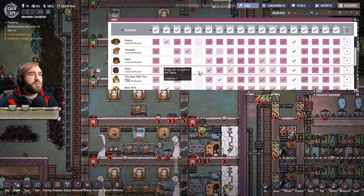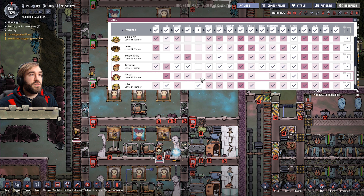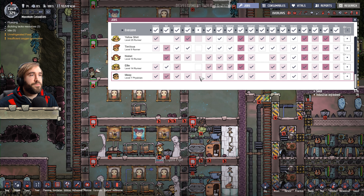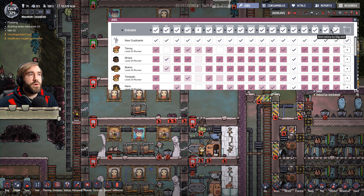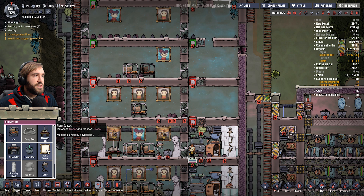Creativity 5. Deconstruct. 0, 2. Wow, it's a default job. Okay, that'll do. Timmy's the guy if you want art, apparently. I'm sure we had a red shirt for that, but I think they died.